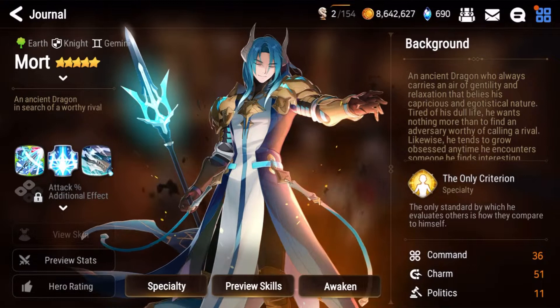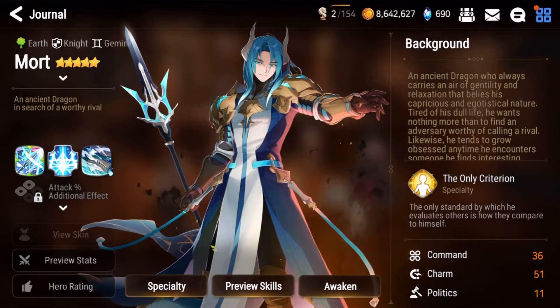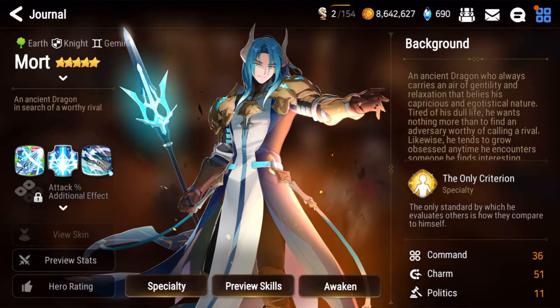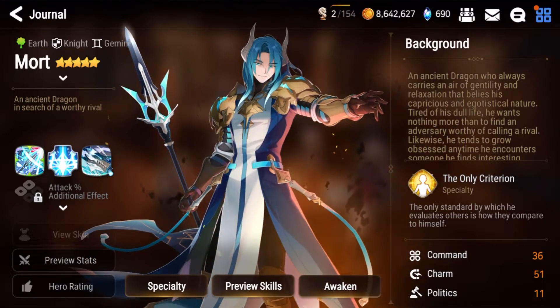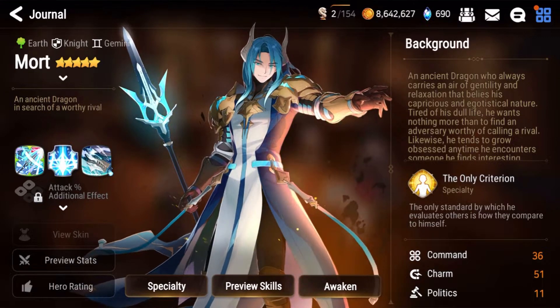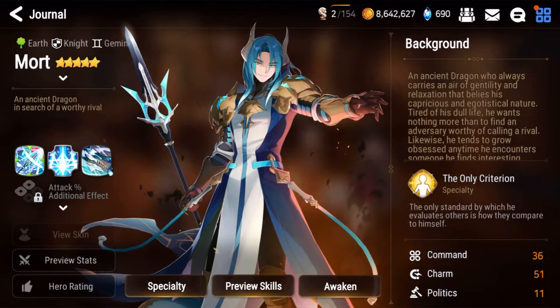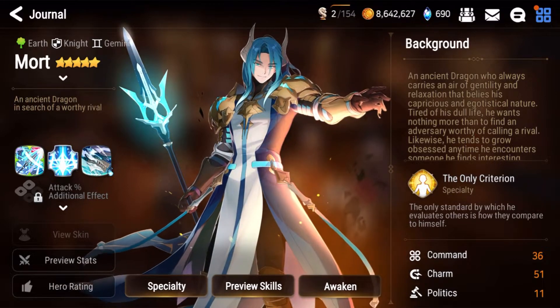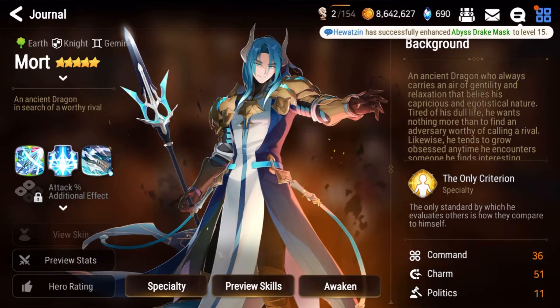So Mortalix is a knight right over here. Very cool looking. He's an earth knight, but as you can see, there's a lot of blue color. I don't know what's going on at Smallgate — like this color mismatch. Same thing happened with Landy, who had a lot of fire elements in the design.